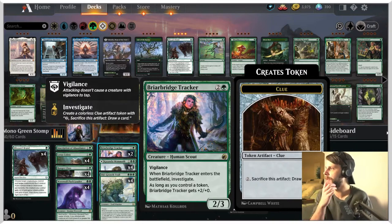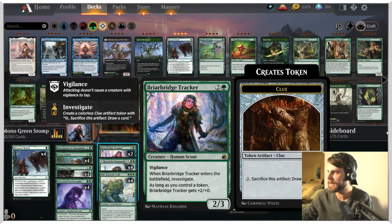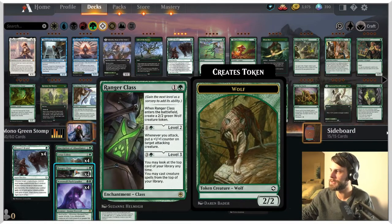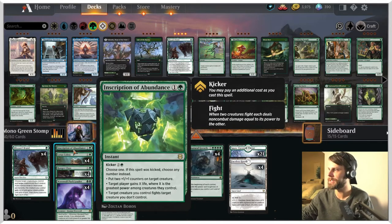We also got the Briar Bridge Tracker, which is a 2/3 for three with vigilance. When it enters the battlefield, investigate. And as long as you have a token on the battlefield, it gets plus two plus zero, which is very nice because we also have things like Asika's Chariot to throw some tokens out, as well as Ranger's Class which can do the same. Lotus Cobra is here for a bit of ramp. Inscription is here for just a catch-all spell — I really like the inscription cards.